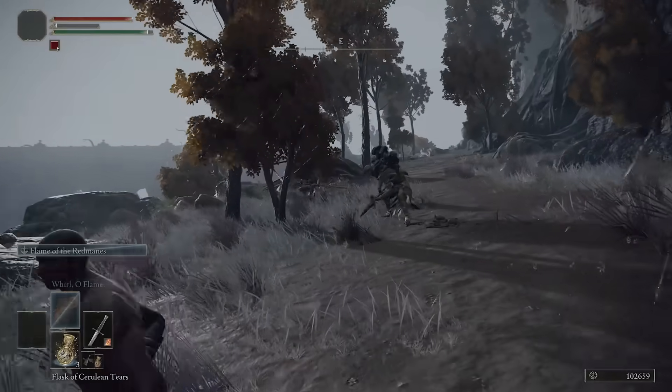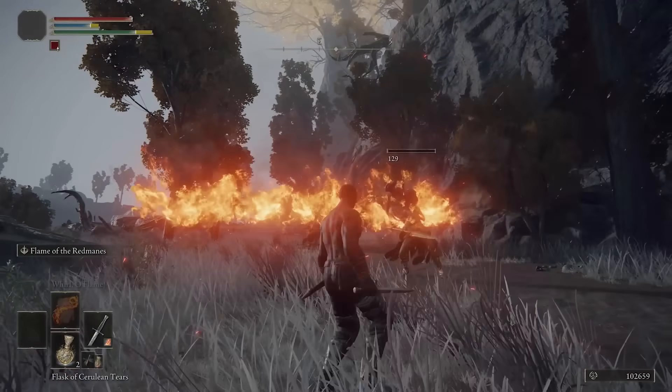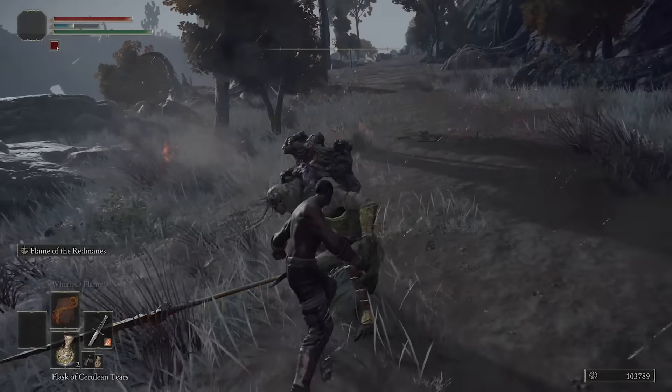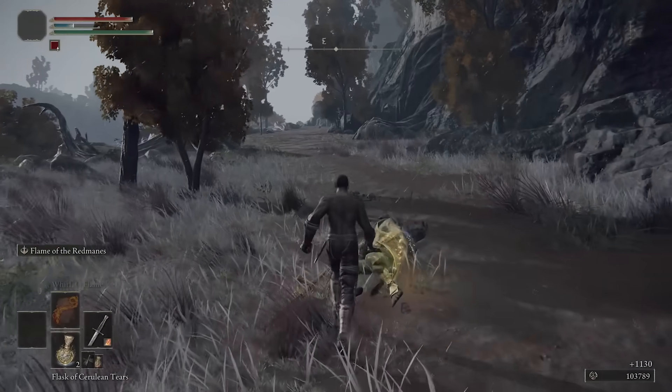Just keep backpedaling down the hill and keeping distance. Make sure you keep an eye on your FP bar — if you're a brand new player, you'll probably only be able to use the flames five times before drinking another flask. If you die, no worries — you can just grab your ruins on the way back up the hill from the Site of Grace with no risk.